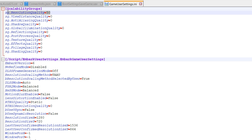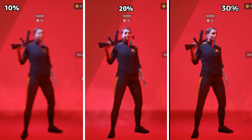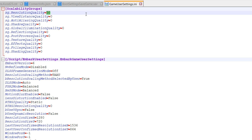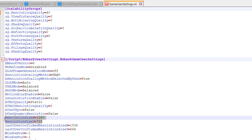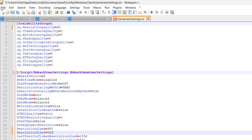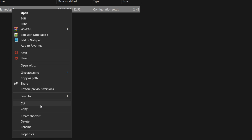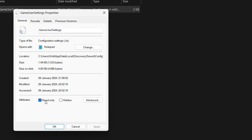The variable here controls the resolution scaler of the game, and the good news is that you can set any custom resolution scaler value — I'm opting for 40%. The game also supports custom resolutions, and I'm choosing 960x540. You can also download this configuration file from the description. After making these changes, save them and be sure to set the file attributes to read only to make these tweaks work.